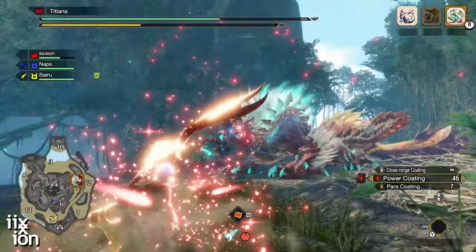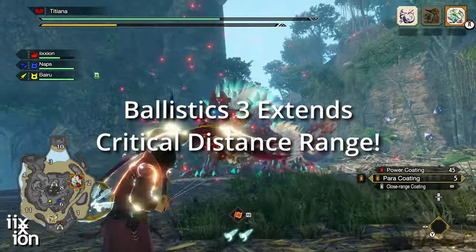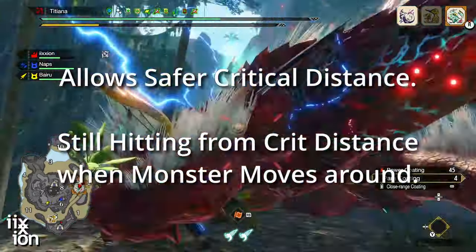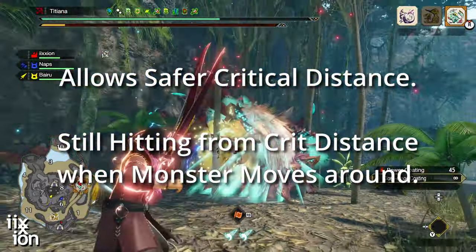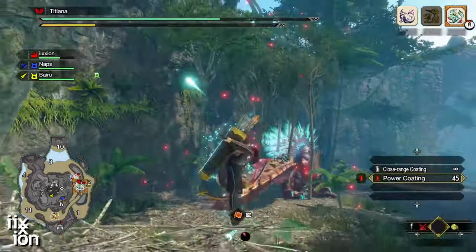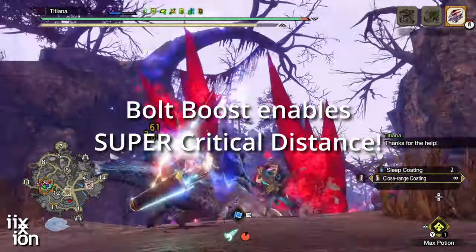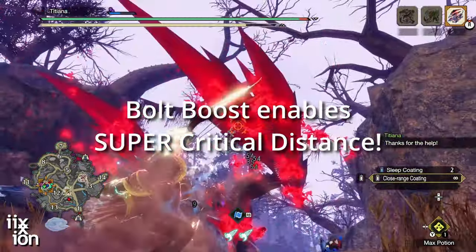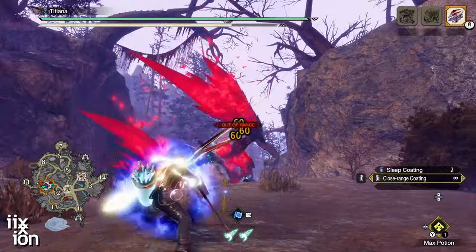Ballistics is the secret sauce of all my builds. This extends the critical distance for your shots. Not only does this allow you more flexibility in your positioning for safety and more consistent DPS, but it also makes the switch skill Bolt Boost very usable. Bolt Boost enables super critical distance, and Ballistics allows you to maintain super crit easily.